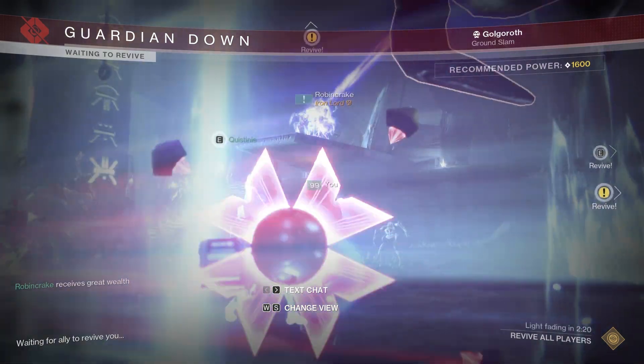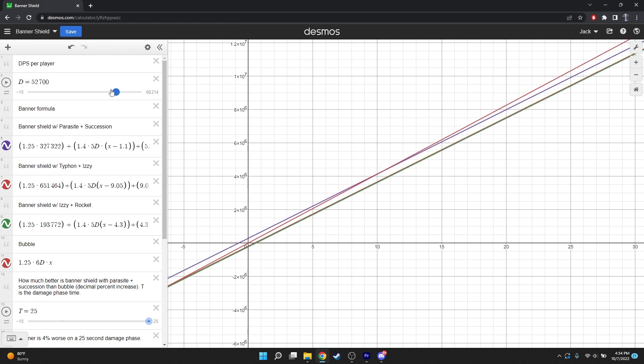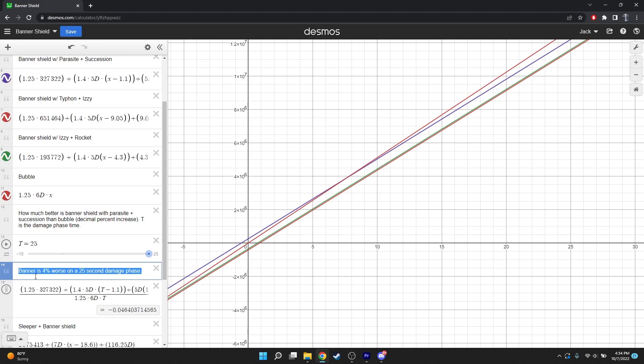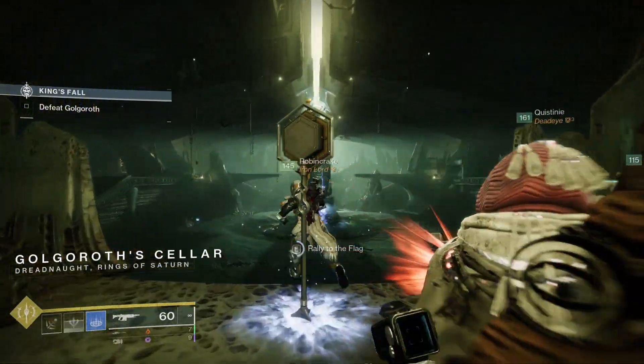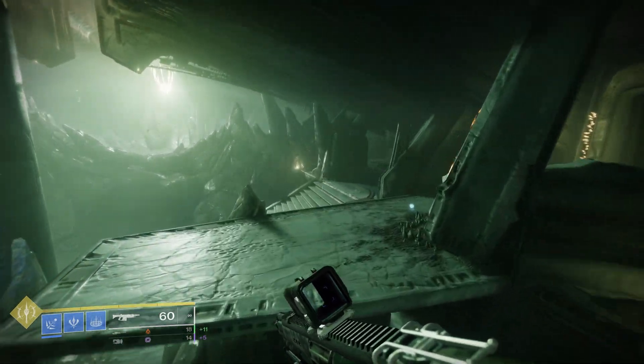We're assuming everyone on the team is using a firing line linear fusion rifle with only the damage buff provided by Bubble or Banner Shield — the per-player DPS variable is left open in the Desmos link if you want to adjust it. As you can see, the results for Banner Shield are less than amazing. Unless you've only got an 8-second damage phase, the best combo — the one with Parasite — isn't really going anywhere. Burst damage isn't really going to work, since the extra damage you would have dealt outweighs the burst fairly quickly because Banner Shield is up for a really long time. So what if we picked a gun with terrible ammo economy but really high total damage, or even a gun that can damage while we use Banner Shield?